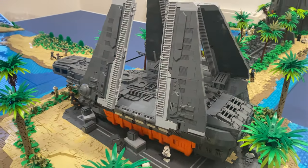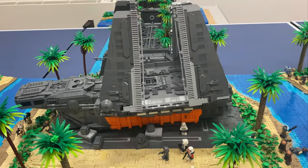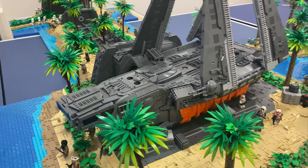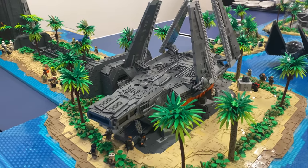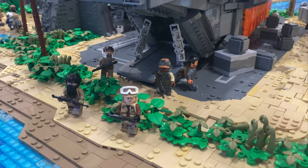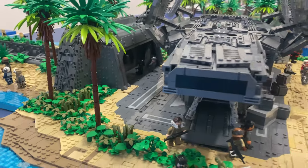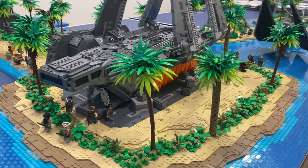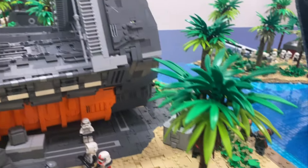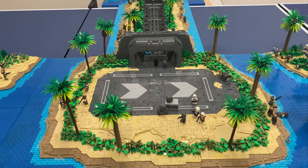Then we come over to the Zeta-class shuttle, which was built by Sam, and then the landing pad and the bunker behind, which was done by Ben. This is awesome, this looks so sick. We've got some of the rebels crew coming out of the Zeta there — we'll get a better shot of this when we remove the Zeta. Yeah, this is looking really good, trees are looking nice as well.